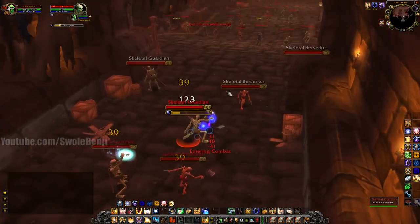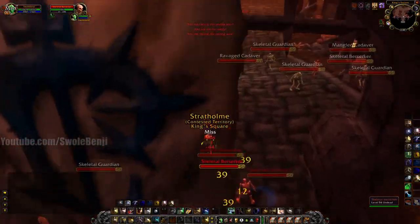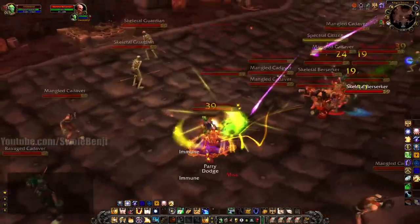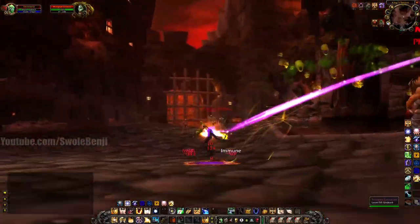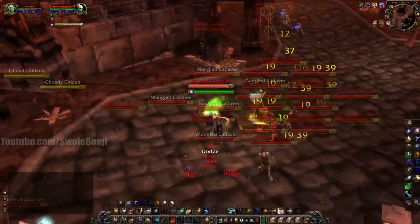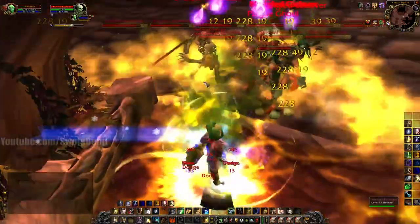We can just pull — oh, I'm slowed. I have Blessing of Freedom though. Easy, see you later nerds. I'm immune to being slowed. Let's just pull this whole little section here. Slowed again — that's fine. Let's activate Holy Shield and drop a Consecrate.